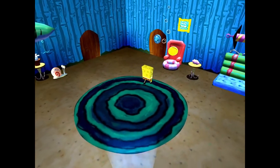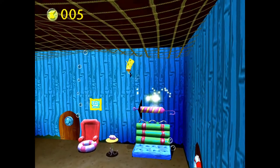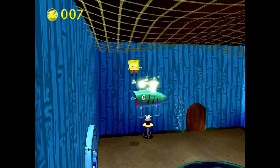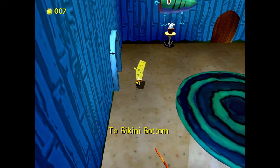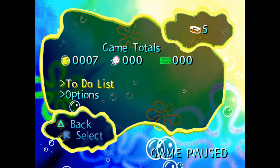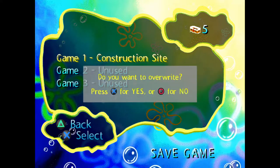Alright, so that is basically the setup for the whole game right there. Gary's gonna go back into SpongeBob's room and we can go outside and check out Bikini Bottom. Let's do it! I'm gonna save before we go out there, because this game likes to crash a lot!